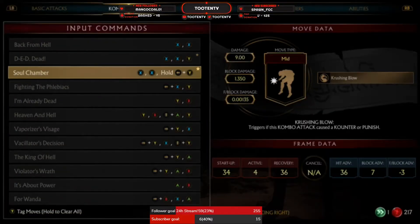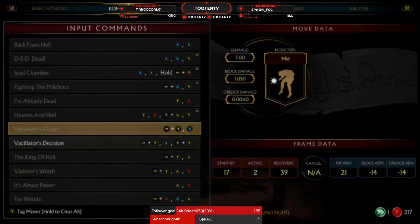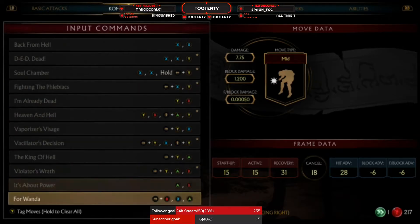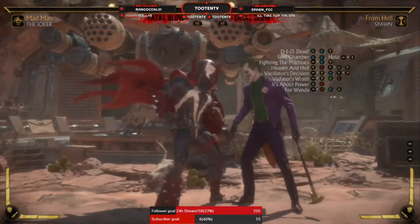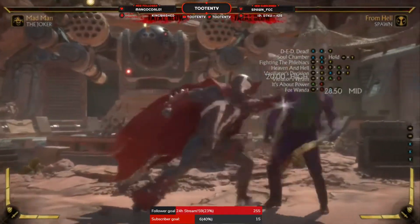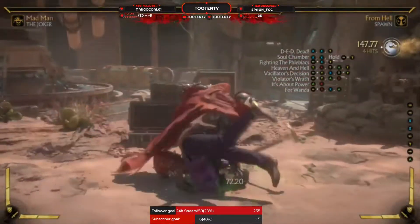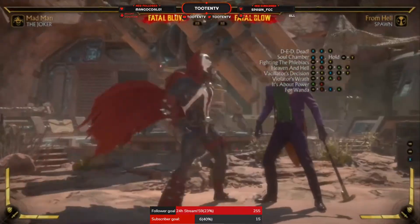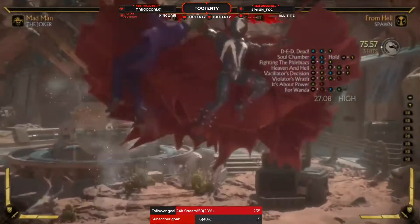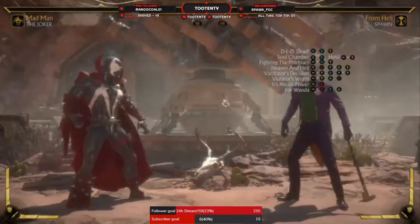Start with the full strings. So you got your 1-1-2, which is your punish string. 1-1 into something. So you can 1-1 into back-forward 2, which is good. That's your punish string.